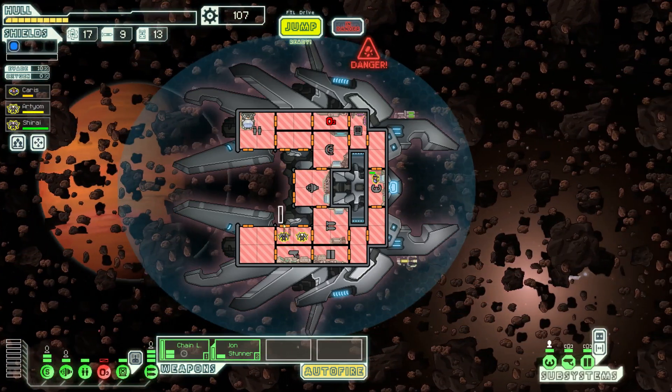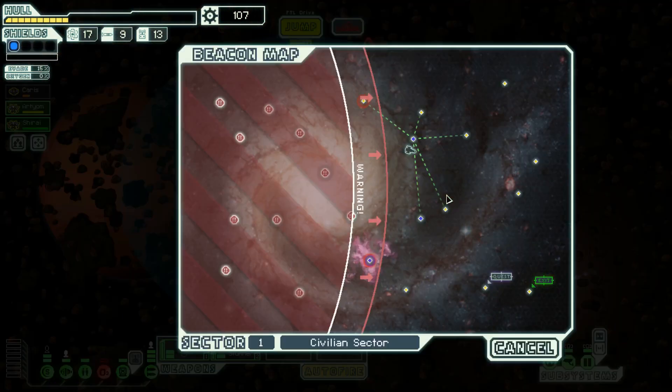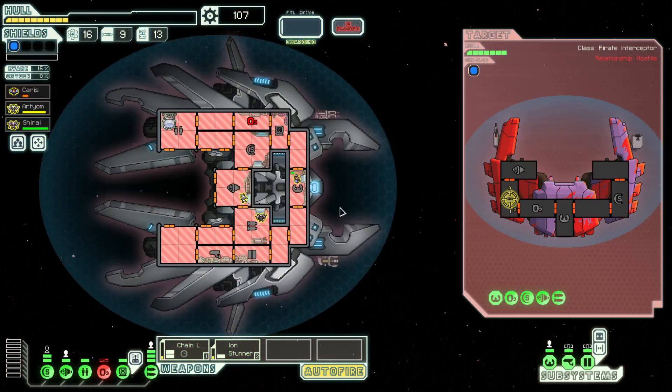Maybe we should upgrade the clone bay. Oh, we can't upgrade from this location. I think we can do this. Karis is about to die again. Somebody do a death count — how many times has Karis died? She's certainly not going to be a highly skilled individual. Think about all the weapons that fail against us now, like firebombs, firebeams, firedrones — none of them do anything.